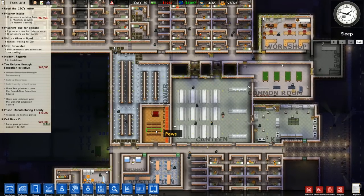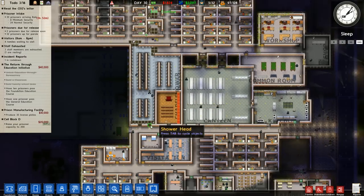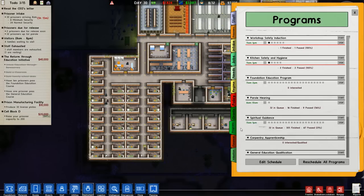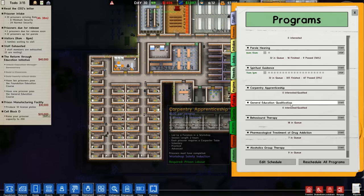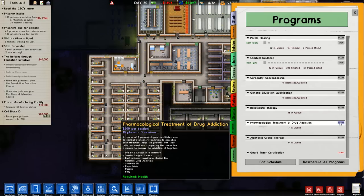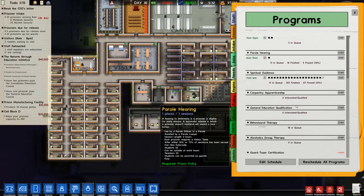Only six hours until we get a nice hot cash injection right into our bank account. I'm using it to buy jail doors — I'm not a monster! Has anybody actually gone into our education program yet? One person passed workshop safety, two people passed kitchen safety. We're doing pretty well on parole hearings at least. Pharmacological treatment of drug addiction — I thought we already started this one. Five in queue, that's fine.